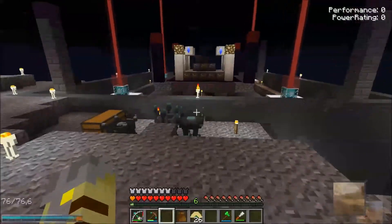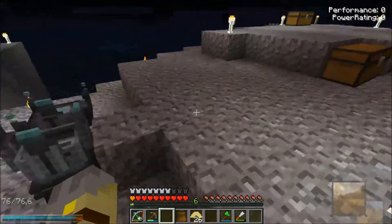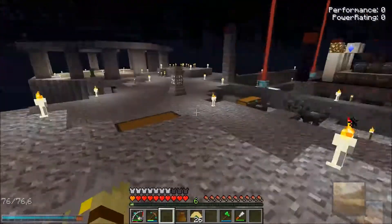We were experimenting to see if the graveyard soil would heal undead mobs quickly enough that the Well of Suffering would not be able to kill them — similar to how you can use Witches to kind of have infinite life essence from one of those things.